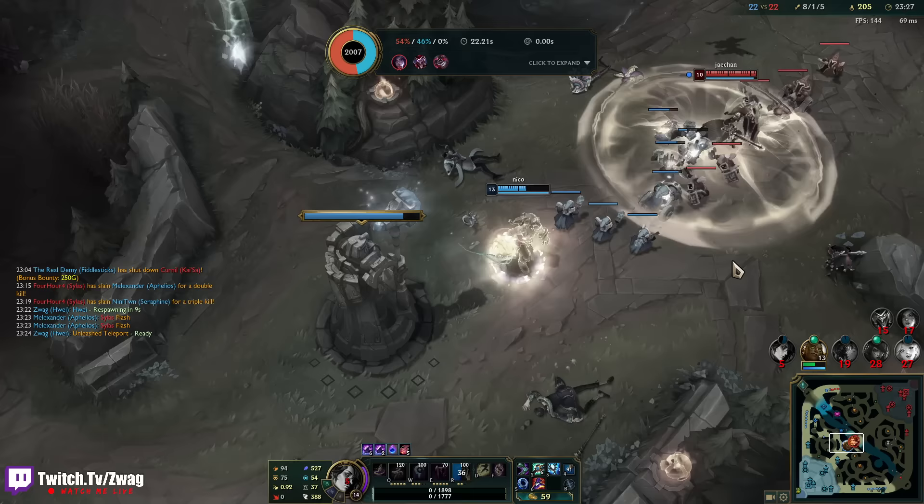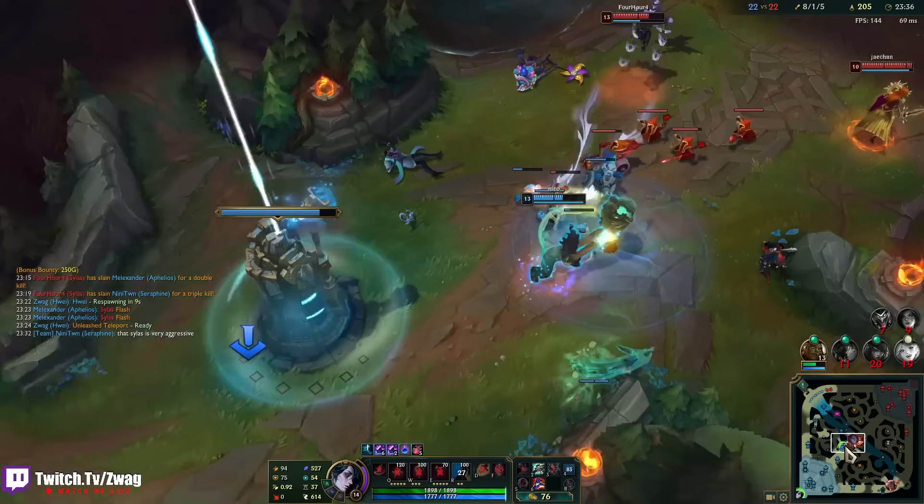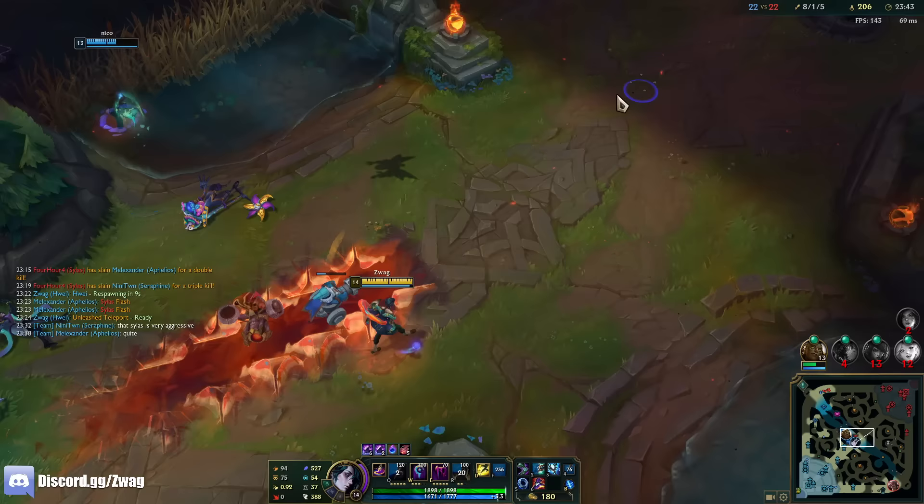Mana actually isn't bad on him once you get one mana item — and I am taking Biscuits and Mana Flow too. Late game mana doesn't feel too bad. Sometimes you'd like a little more haste, but if you build haste you really don't do any damage.